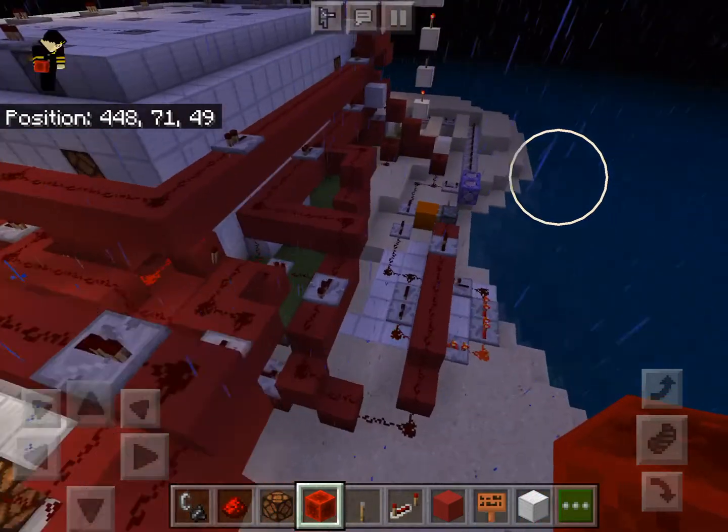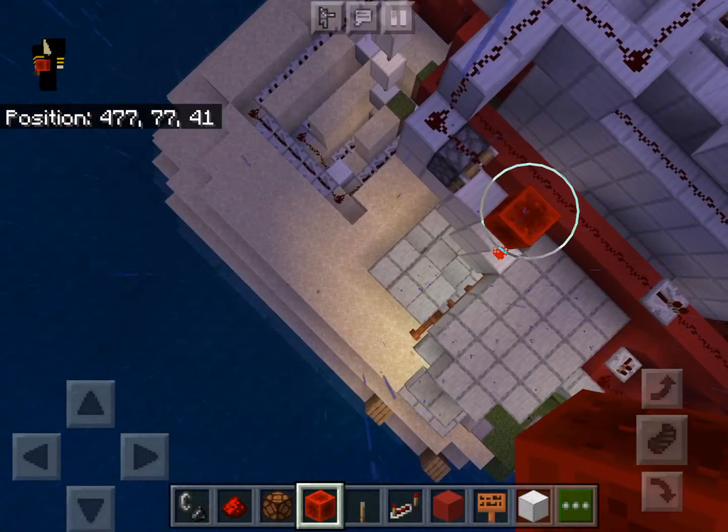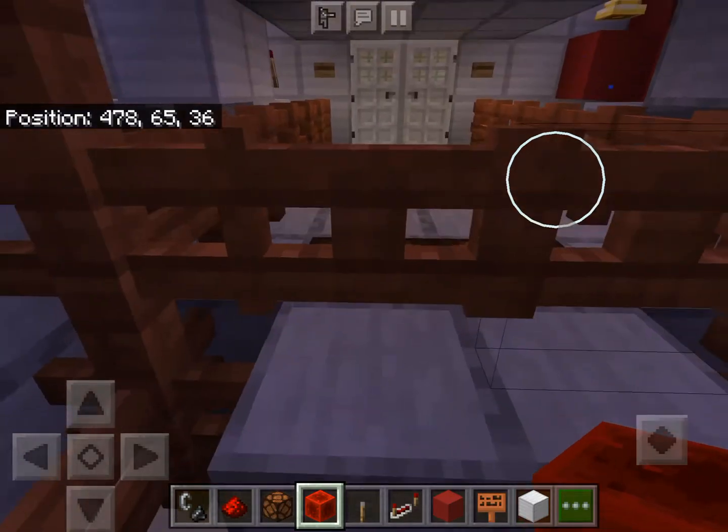I'm going to get more ideas because I'm now playing around with command blocks. You can see that is the system that turns the lights off, and if you break that — there you go — the lights are back on.